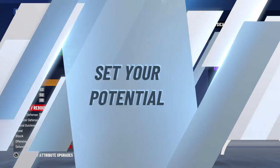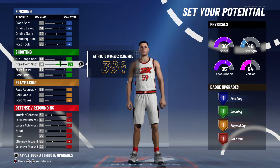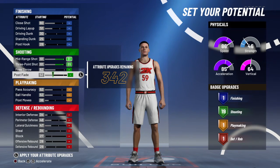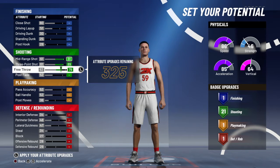You want to go to shooting — of course max out your three, max out your mid-range. Then you want to put your shooting on 21. Put your free throw around 80, that's good. So 21 shooting, then let's move on.